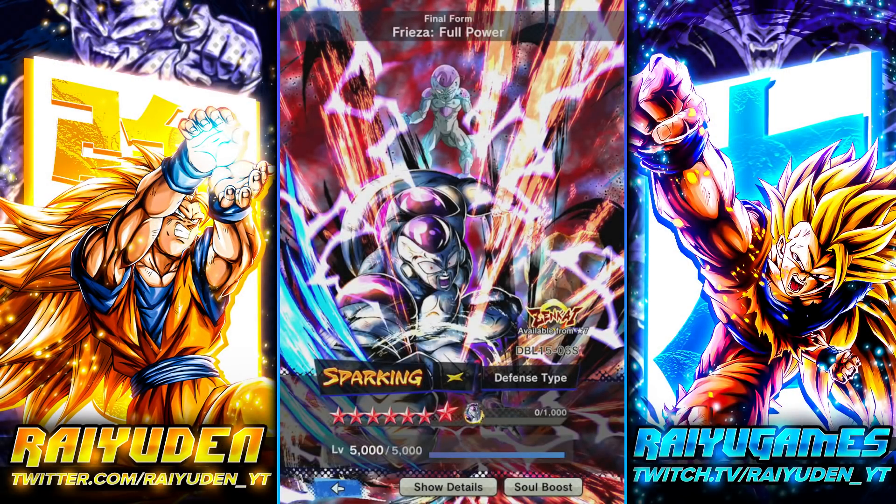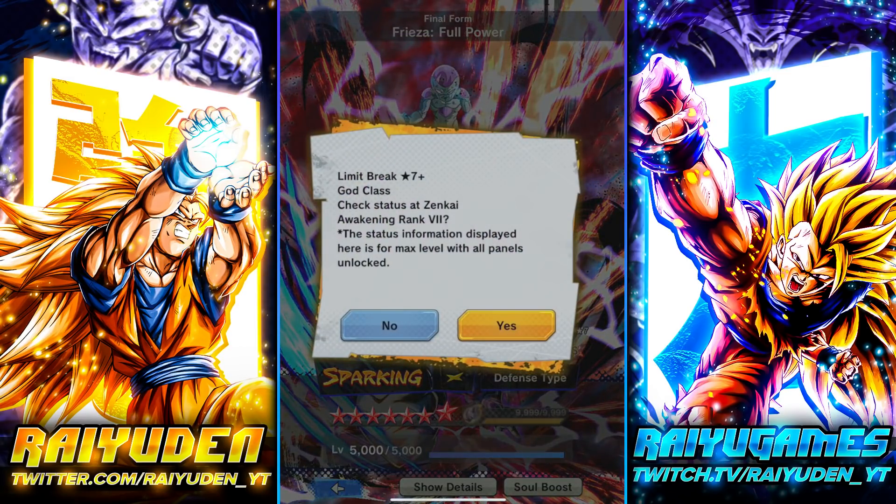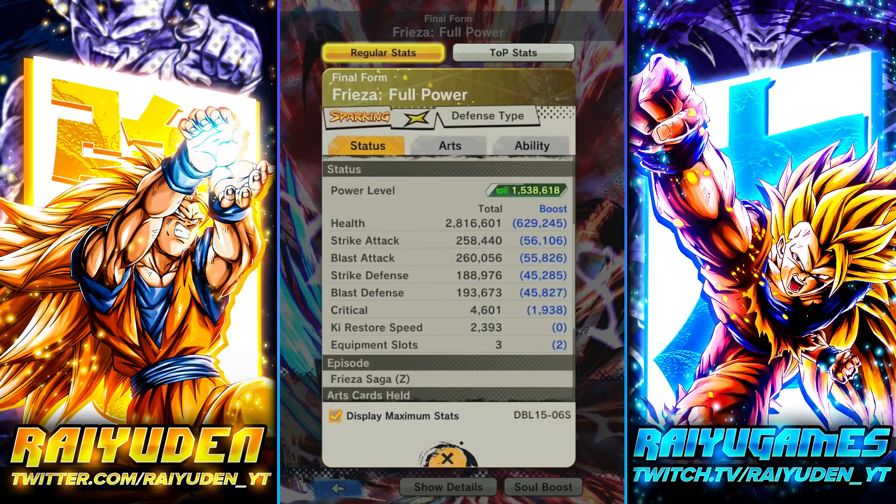What's going on, fam — Ryuden here. We got the data download and in-game we can now take a look at the full kit of the Yellow Full Power Frieza and his much-anticipated zenkai awakening. This is what it looks like before, and now with the zenkai awakening — jesus christ, they gave this dude a massive stat bump, especially for his defenses. That's like Super Saiyan 3 level in terms of overall defenses.